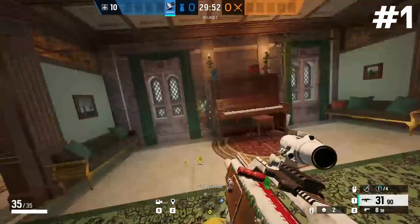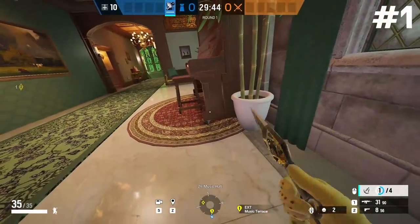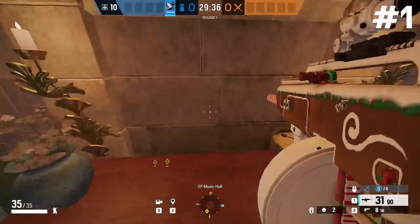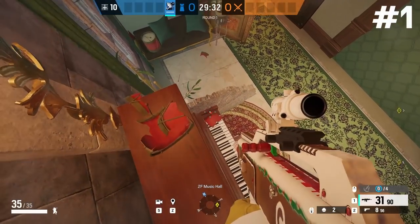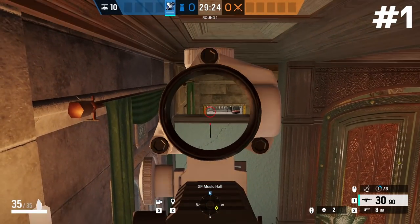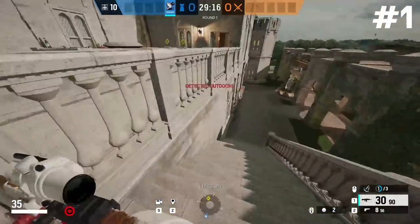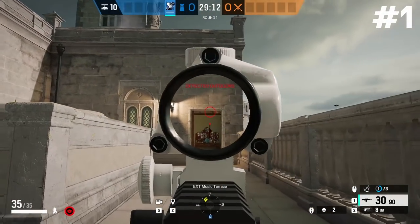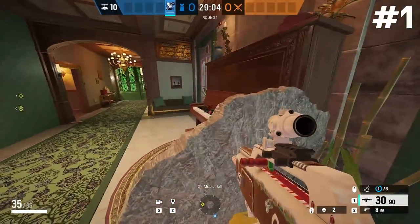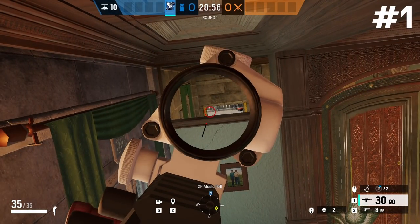Starting off upstairs in the second floor music hallway, we're going to open up the music terrace doorway and I'll show you how to vault on top of the piano. Bring a zombie, throw a barrier on the right-hand side of the piano — this lets you vault onto the piano keys, then onto the back of the piano. Break all the debris on top, slowly walk off the edge and you can peek over the wall to the top of those music terrace stairs. Attackers coming out of spawn up the music terrace staircase will be peeking that door and you'll see the bottom half of their body before they see you. It takes all of three to five seconds to get here and you get a really good angle on that terrace balcony.